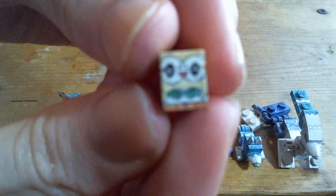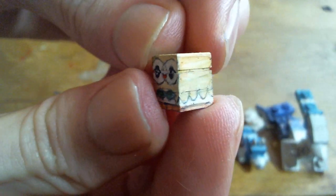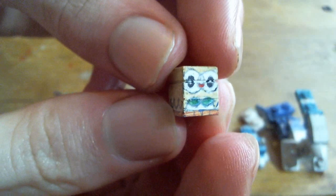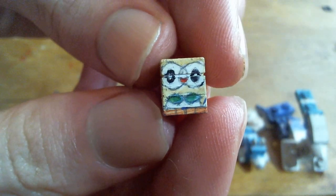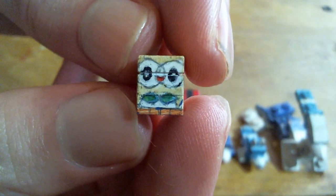So, Rowlet. Rowlet is my favorite of the Alola Starters. Originally it was Litten, but a combination of all the Rowlet memes with how cute its face is, and the existence of Incineroar, made Rowlet my favorite.